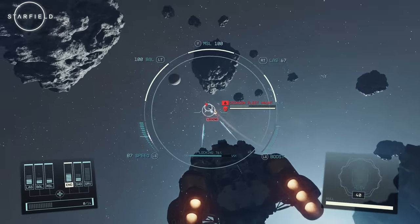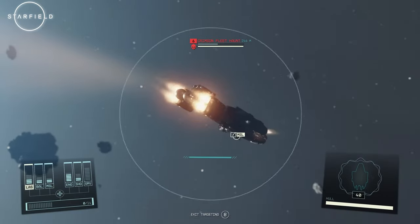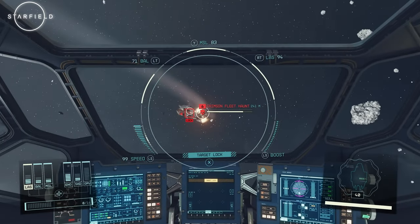When it comes to combat, the power allocation system becomes even more critical. If you prefer the thrill of battle, you can shift power to your weapons and shields, enhancing their effectiveness during engagements.